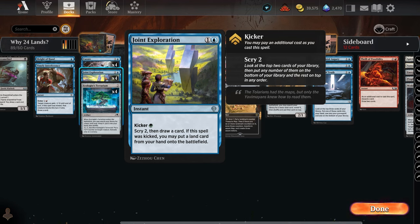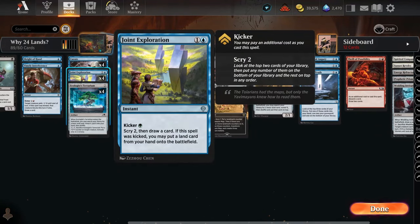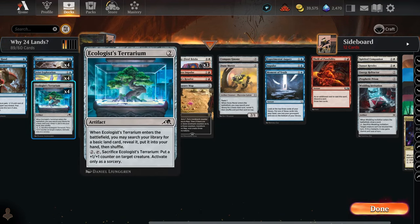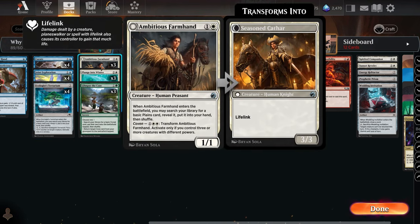Joint Exploration's kicker costs three mana, which we want to avoid since you'll likely have only one or two lands early on. That's why I prioritize one-mana cost spells over two-mana ones, though the twos can still help you find that third land. Terrarium is two mana and gets you a land directly — top tier — because you play it and get your third land drop if you don't already have it. Farmhand I put in tier two because it's specific to Plains and only finds basic Plains.